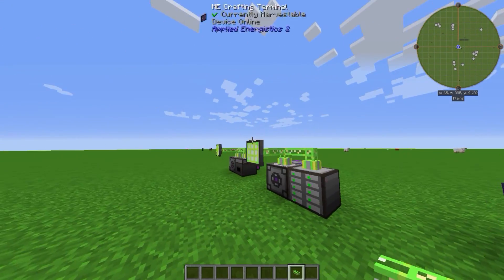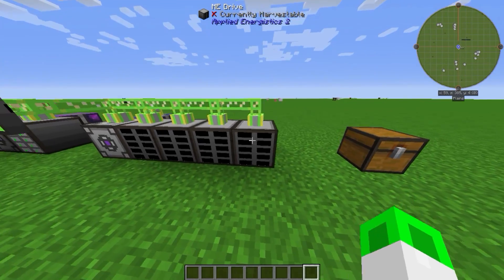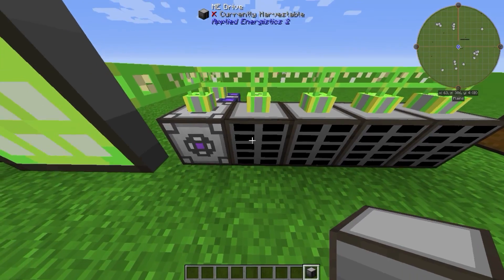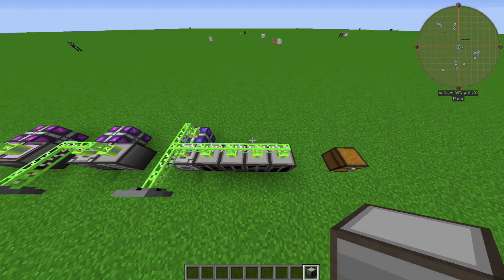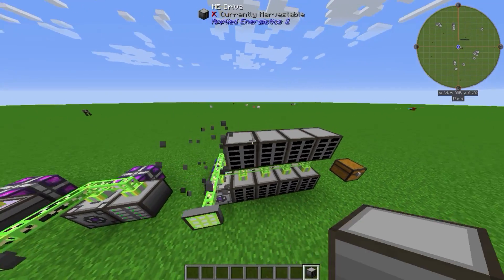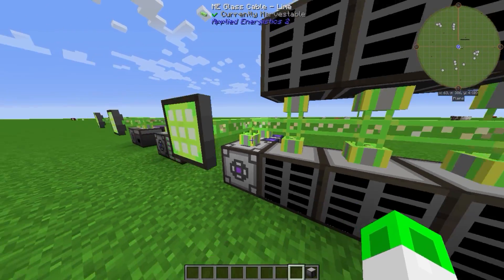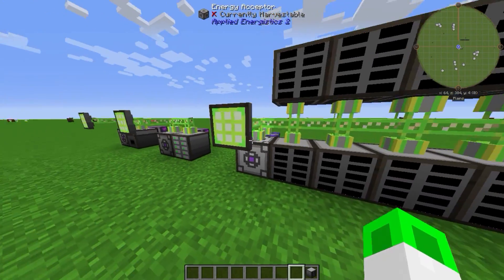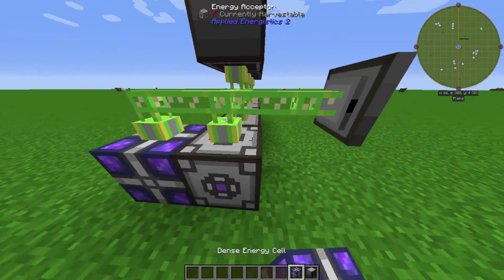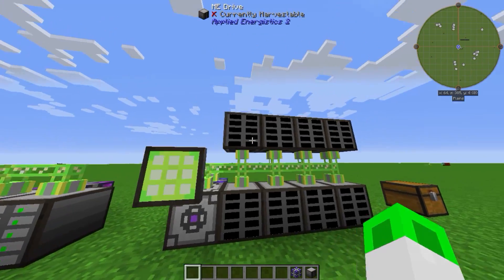I built the same setup again but this time I used more drives for more storage. You can use a lot of drives — you could go up here as well if you wanted to. Drives don't use channels, but that's something I'll explain later. As you can see there's no energy here because the energy cell ran out, but this will work as well. So you have a lot of storage.